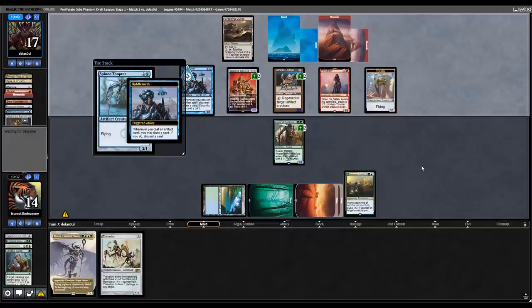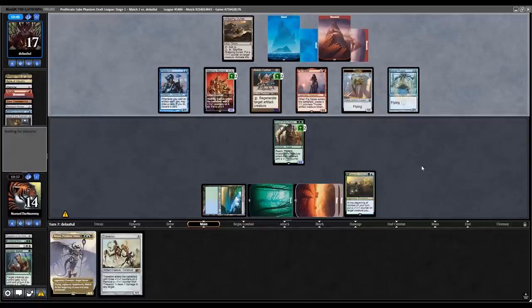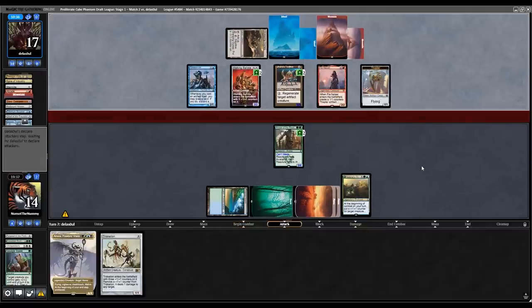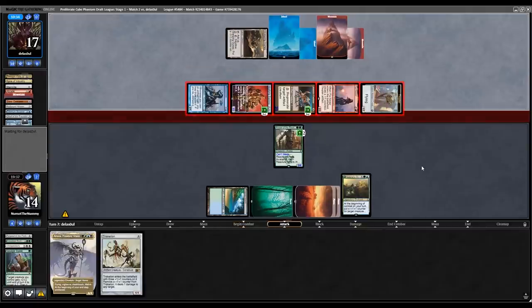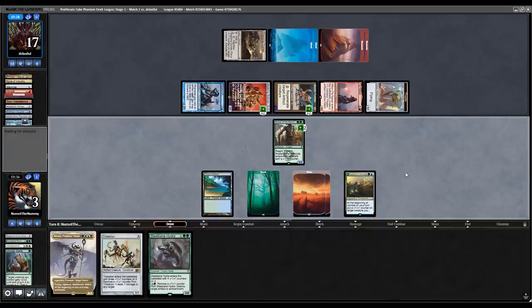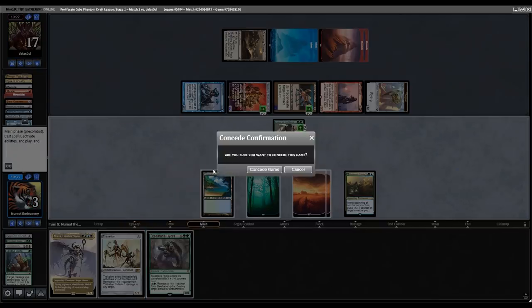They drew a Spined Thopter and they can sacrifice it — looking like they can hit me for around ten, then Walking Ballista finishes next turn. Yeah, they can hit me for eleven with Pia pump and then we're just dead. GGs. We tried but draws just did not pan out. Hopefully we can salvage a 2-1.